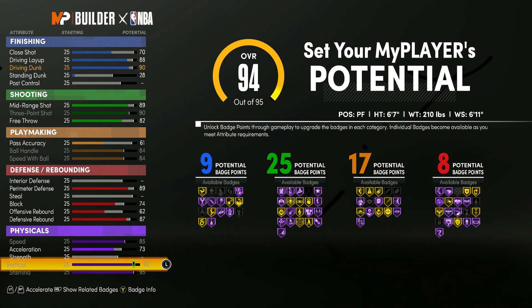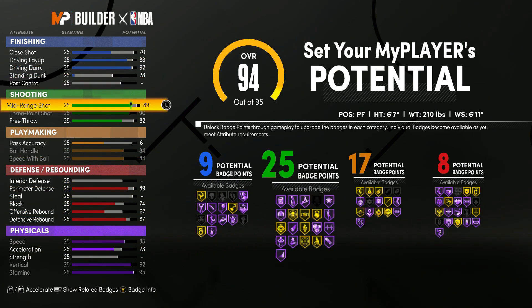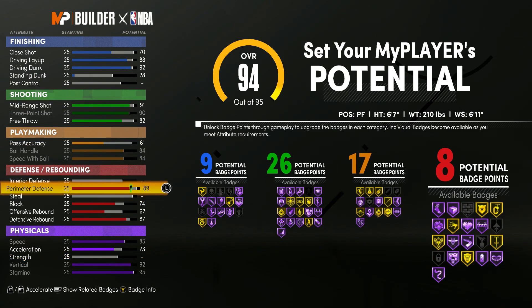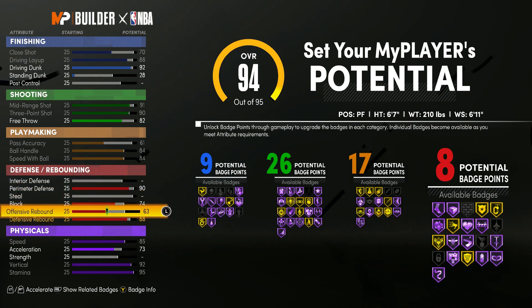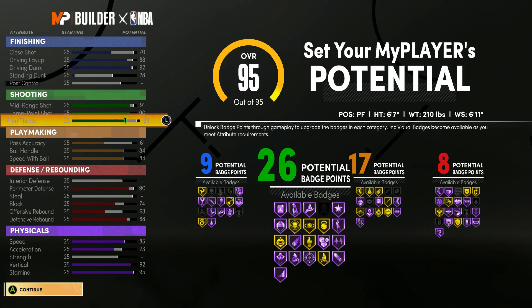Next Gen 2K21. I actually wound up making a power forward, so as of right now I'm a 6'7 power forward, 6'11 wingspan, slim build, 200 pounds. I'm just going to wind up showing you all the rest of the stuff at the end of the video, but right now I'm on my attributes, showing you all what I was choosing, what I went through, and what my stats are actually right now.